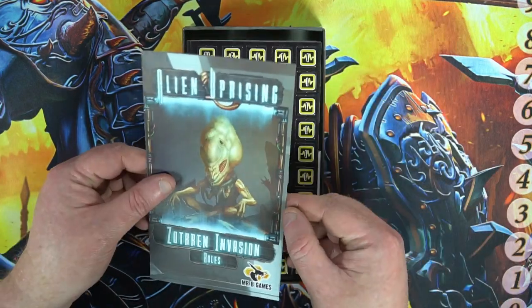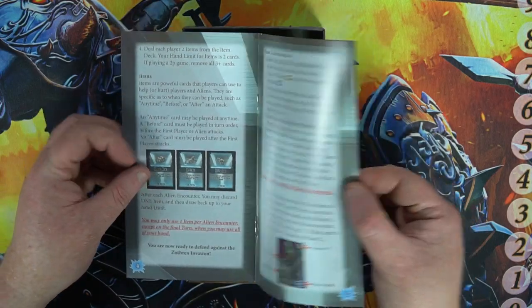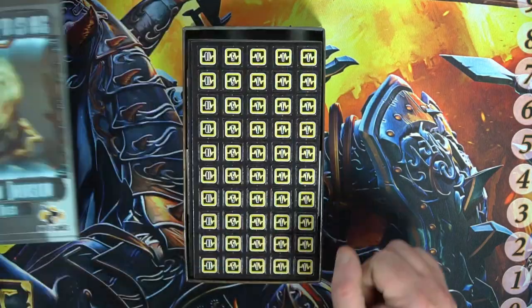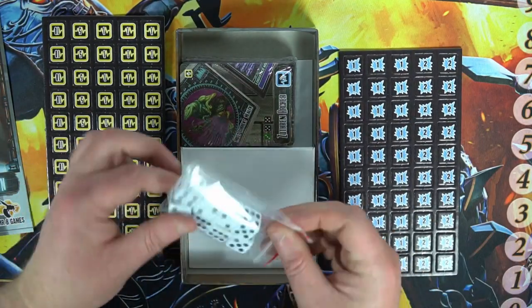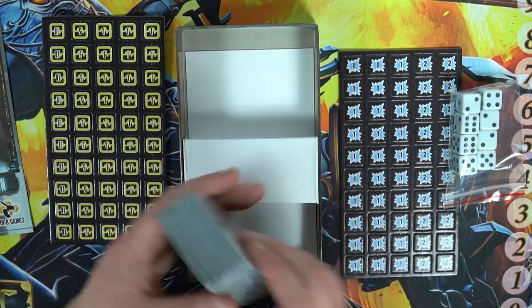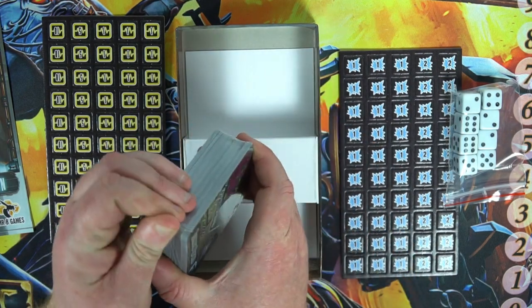So you've got your rules. Yeah, you can see it's not that deep — it is going to be on the light end. But there are a lot of tokens. I take it these are damage tokens. Quite a nice set of dice. And your cards — so I take it this will have the alien decks in it plus the robot decks and various things like that.